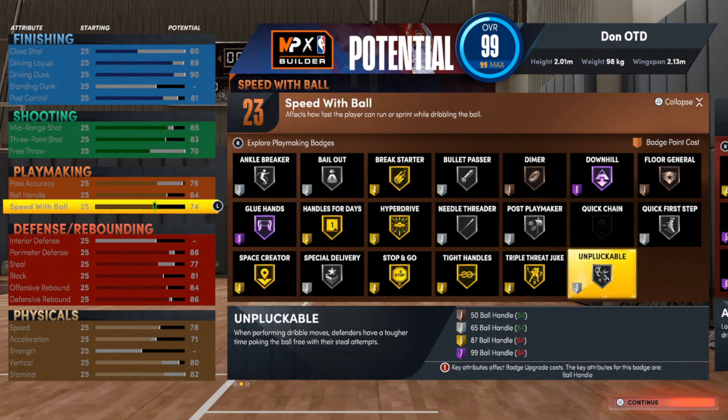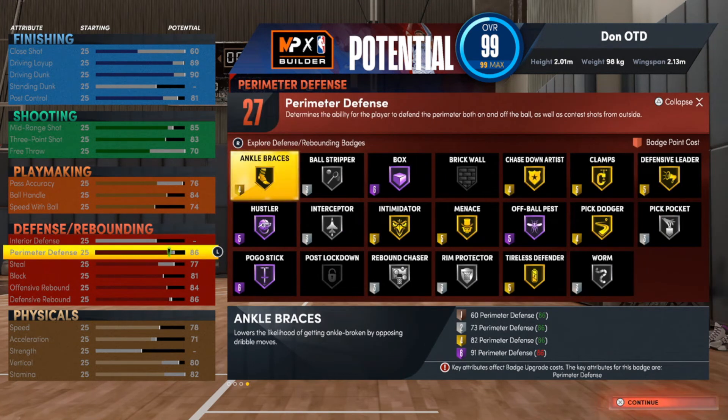Now for the defense badge category — all builds need defense. This build is not a primary rebounder, but I would put Rebound Chaser on if you don't have a dominant center you run with or if you're running with randoms. This build shouldn't get stuck at the five. I will put Clamps on — this build would be great in one of the corners for a two-three zone because you've got Interceptor, Ball Stripper, and Intimidator for contesting shots. Chase Down Artist is definitely something you want to have on to stop fast breaks.